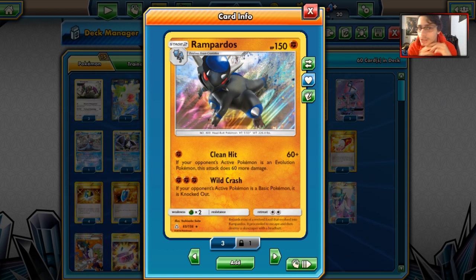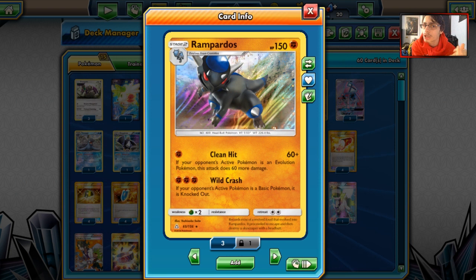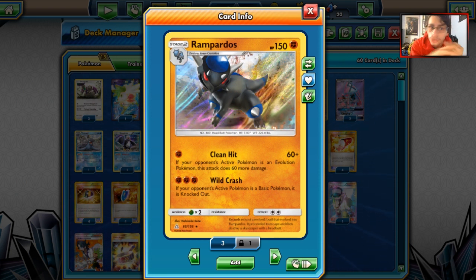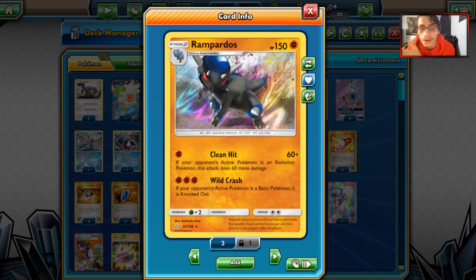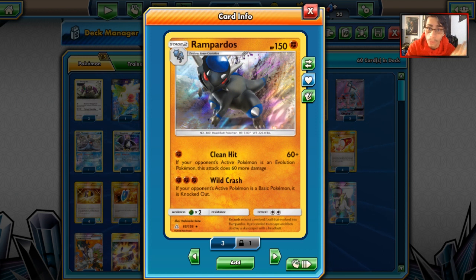Rampardos has the attack Clean Hit. For a single Fighting Energy it does 60 damage, and if your opponent's Active Pokemon is an Evolution Pokemon it does 120, so you're just going to straight up one-shot Zoroark GX with Clean Hit. Rampardos is a solid attacker. You have to put a Mysterious Fossil on your bench and go into Cranidos or Rampardos, or go Mysterious Fossil into Rare Candy Rampardos. But thanks to Maxi's Hidden Ball Trick, it's very easy to get into play — a one-energy attacker that two-shots most Evolutions and one-shots Zoroark GX.